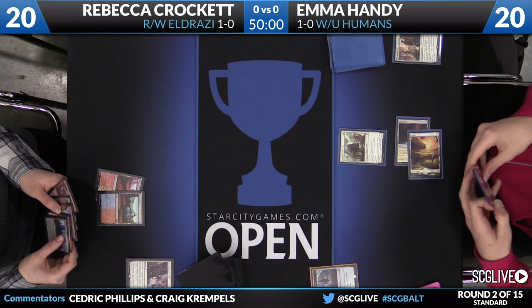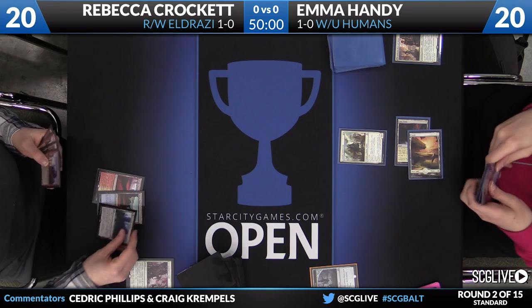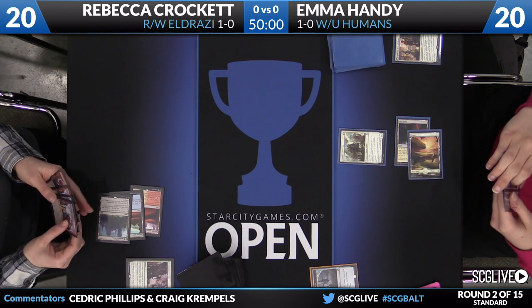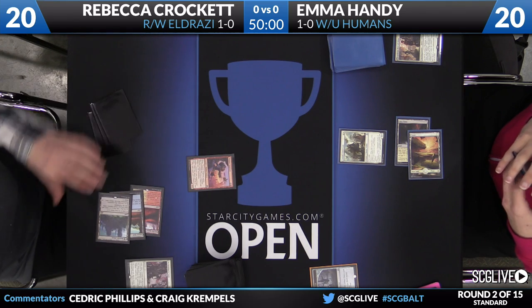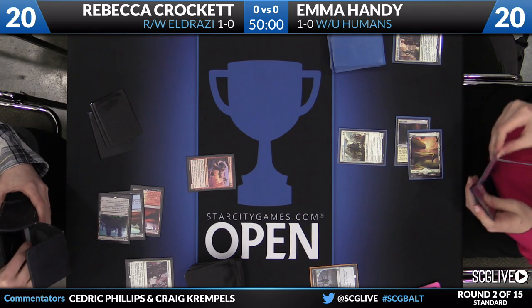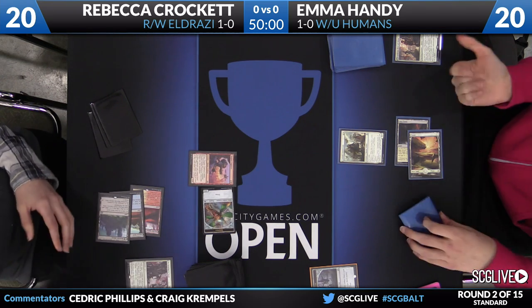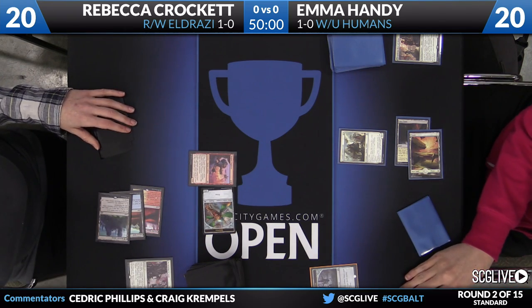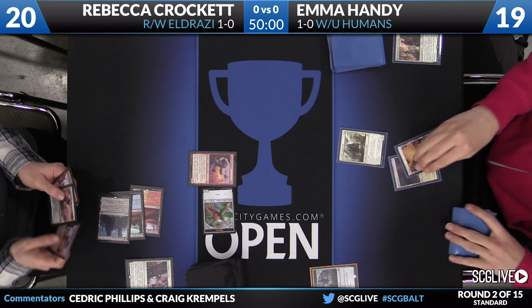Westvale Abbey on the draw — I think we're going to see a lot of that one this weekend. That's a potent card, a Magic card right there. Had that one at the pre-release. Pretty tough to beat. The Thopter Engineer is going to bring along a Thopter with it — a 1/1 Flying Artifact that'll have haste because of the Thopter Engineer. In for one comes Crockett; Handy's going to fall down to 19.